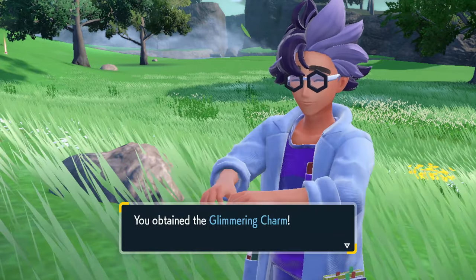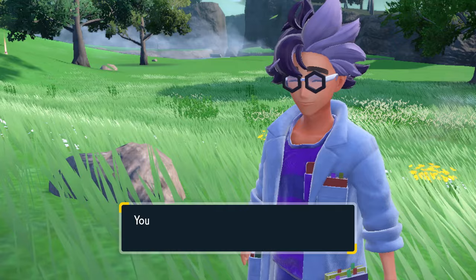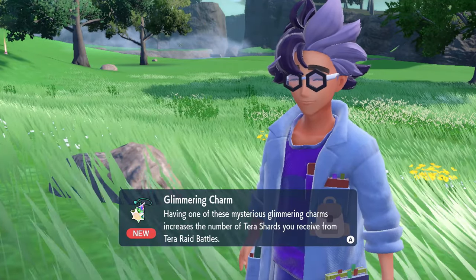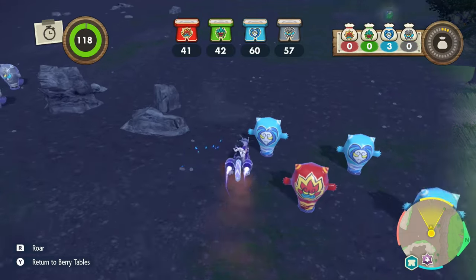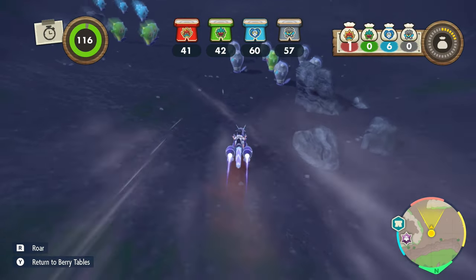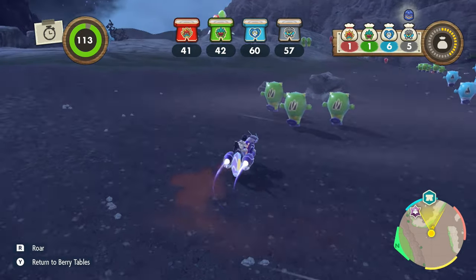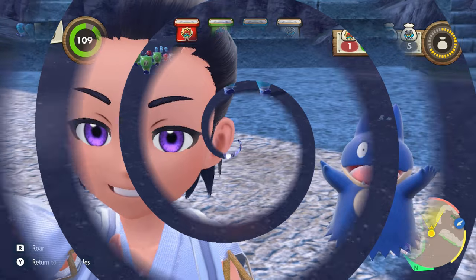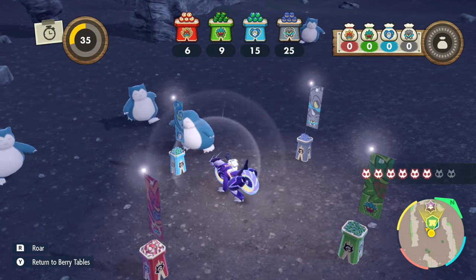The next charm is the Glimmering Charm, unlocked by completing the Pokedex for Kitakami. This awards you more Tera Raid shards from raid battles — it doesn't seem that crazy but it's actually a really good bonus. Finally, I'd recommend getting the Experience Charm as well, which is unlocked from the Ogre Ousama minigame in Kitakami.